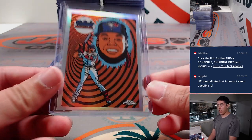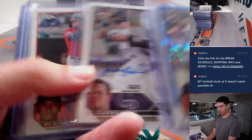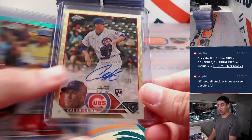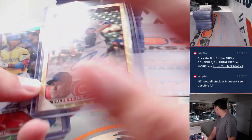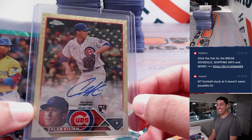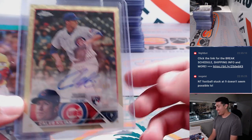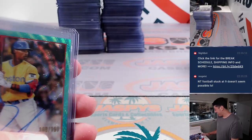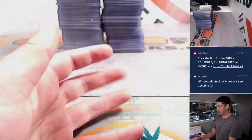Got a Vladi ultraviolet. Also had a superfractor — Caleb Killian superfractor, one of one rookie auto. That was pretty cool. We were hoping to see at least one superfractor, and we did.